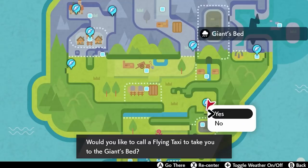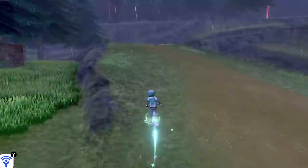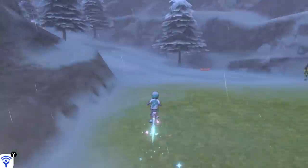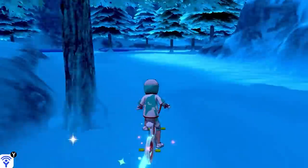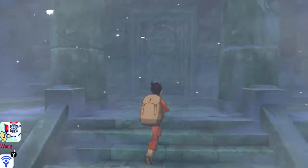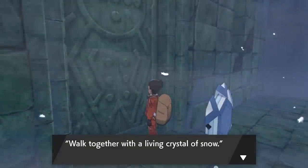Next up, Regice. This one takes a bit to get to but fly to where I've marked on the map. You just go up a level and into the snowy area, and it also requires you to take a left turn where you may not notice, but on the lower level of the snow you'll find Regice's temple hidden. The riddle here asks for you to walk by a living snowflake and the answer is to have the Pokemon Cryogonal following you when you talk to the door.